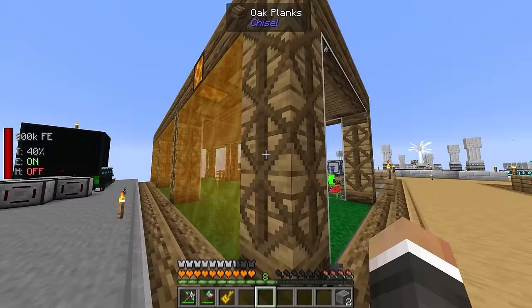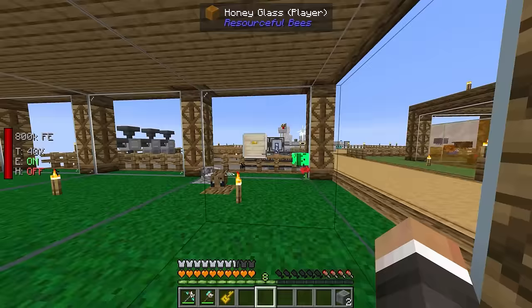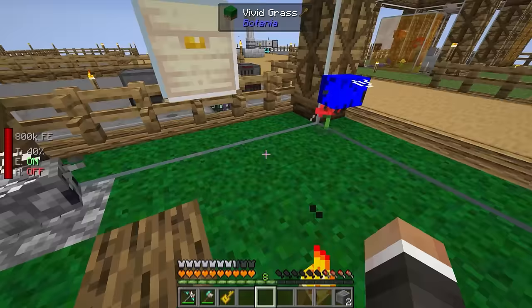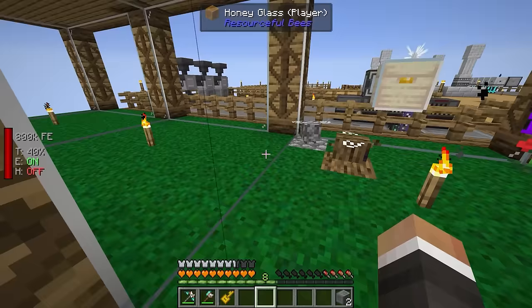First things first, I have finally torn down the B apartment complex. We now have three more spaces for three more apiaries, and I did put in the apiary that we auto-crafted in the last stream. This is now set up with cobblestone bees, wood bees, and RGB bees for now.